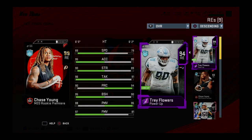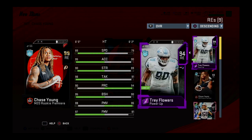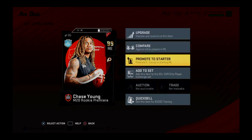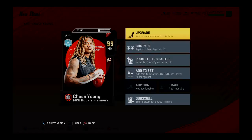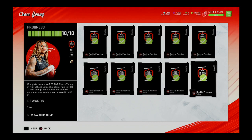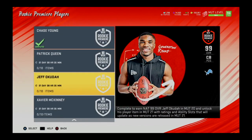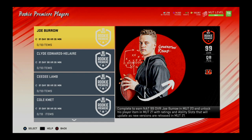Here he is in all his glory — 99 overall Chase Young. He totally dominates Trey Flowers, and he's much better than his 93 overall version and better than Chase Winovich. He's clearly a starter on any team. I'm not going to promote him to starter just yet — I'm saving that for a future video because I'm actually working on a brand new team, and he's going to be a prime part of that.